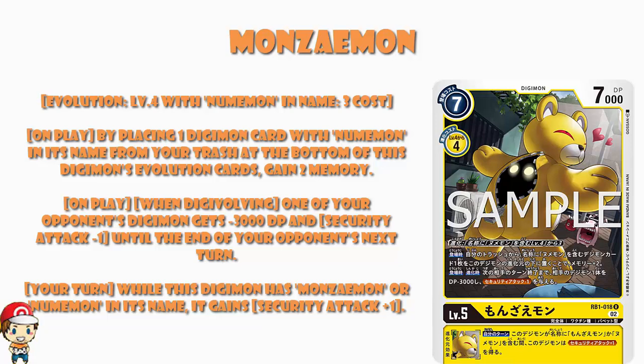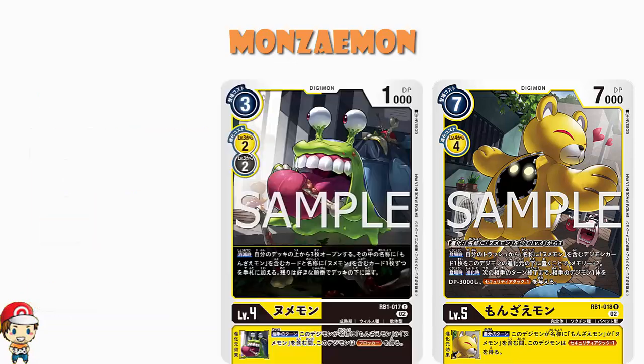This is brilliant and I love it. So now you've basically got blocker and security attack plus one that you're giving to the Digimon — the level six you digivolve into. Two great skills, plus you can debuff one of your opponent's Digimon and you're only a five cost. All of the yes. I think this is pretty gosh darn cool.